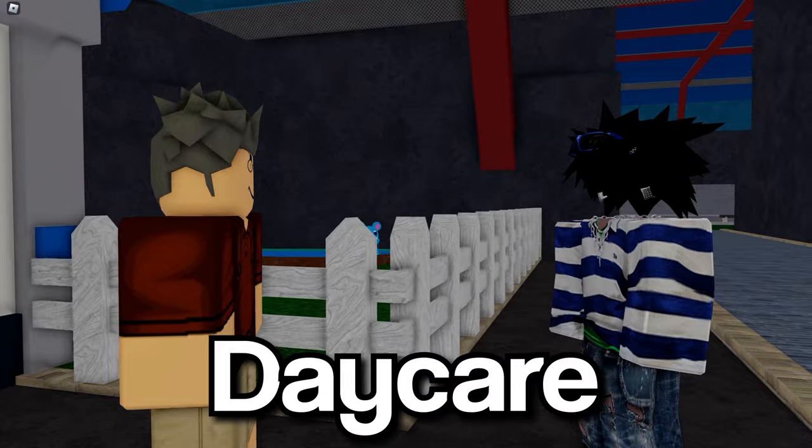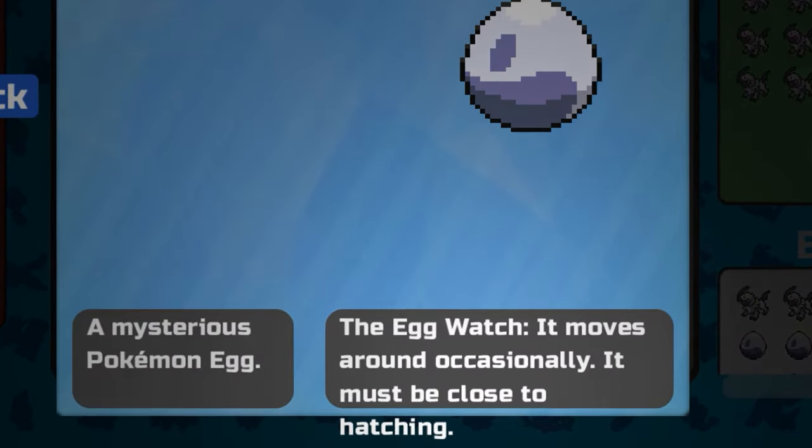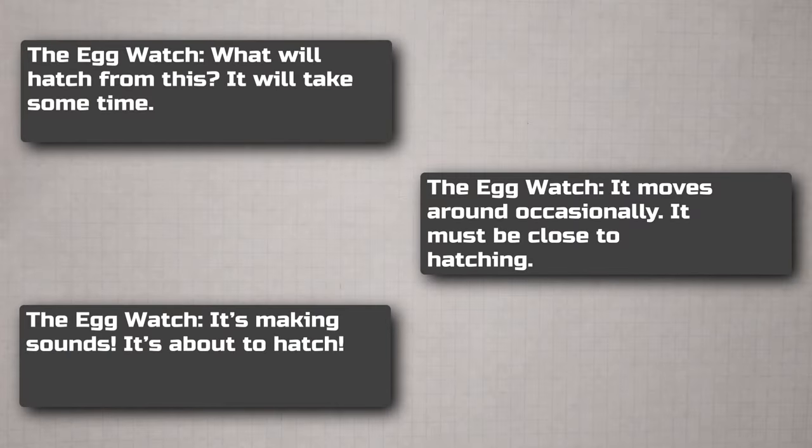So, once you grab your egg from the daycare man, you're going to need to hatch it. The fastest way to hatch an egg is to buy a hoverboard from the hoverboard shop. While you move around, the egg watch will indicate how close your egg is from hatching, giving you these quotes you see on screen.